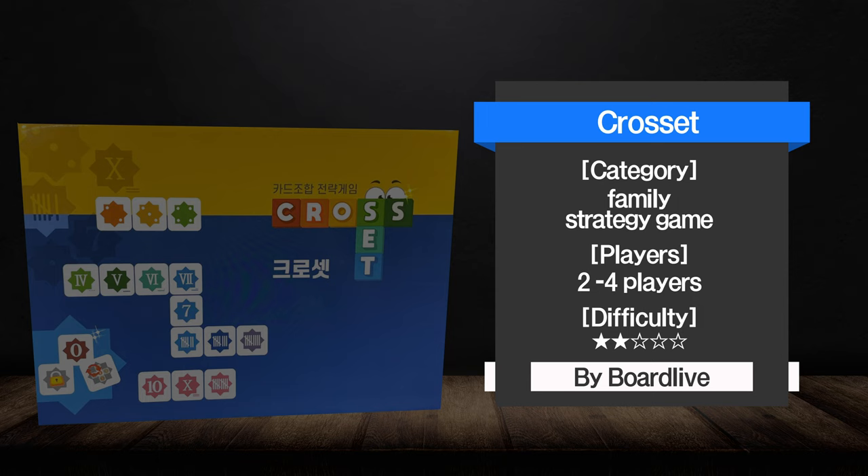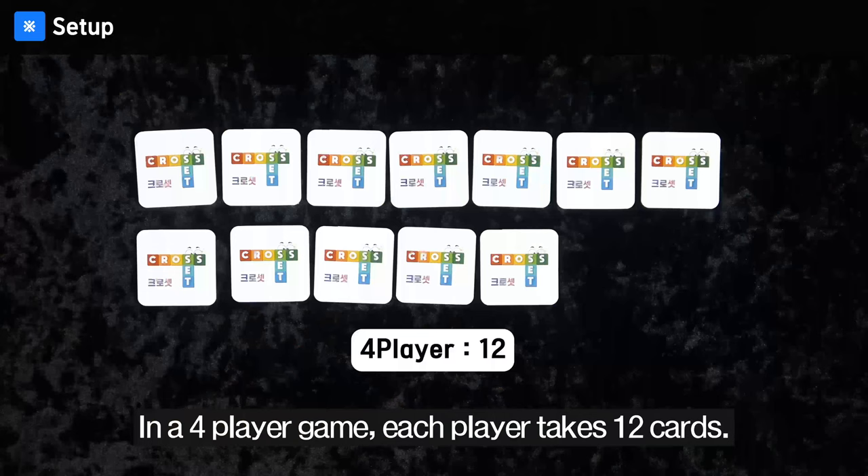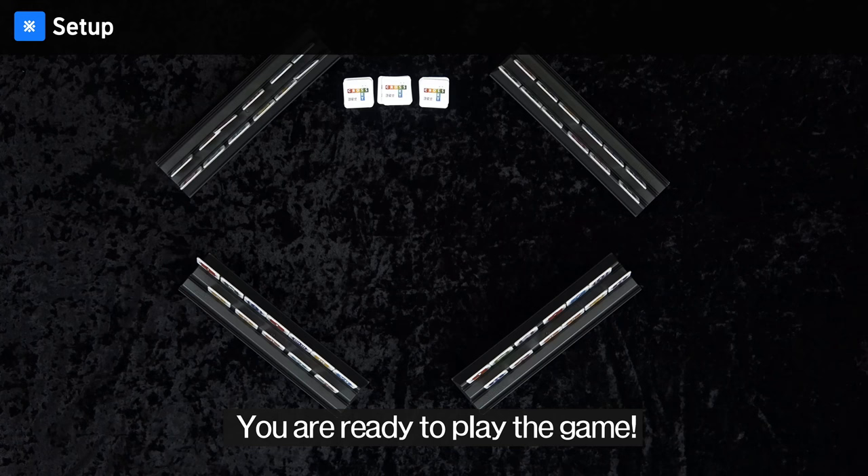Each player takes a tray. Shuffle all cards into a deck. In a two or three player game, each player takes 14 cards and puts them into their tray. In a four player game, each player takes 12 cards. You are ready to play the game.